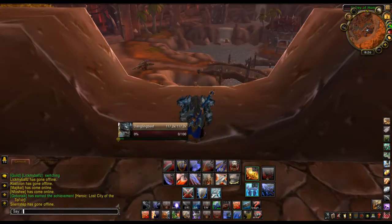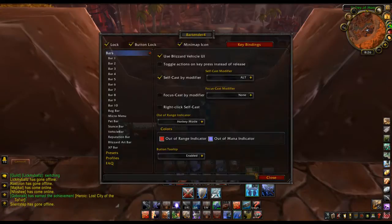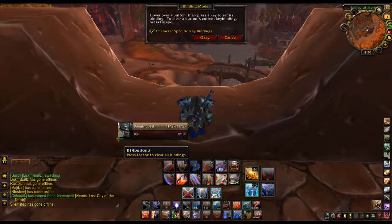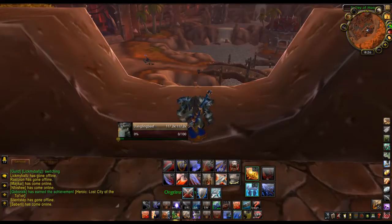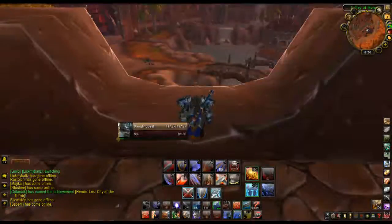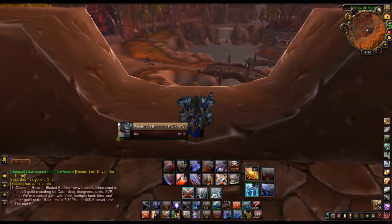If you have Bartender, just hit slash bt4, go to your icon, Keybinding, go over anything, click a button, you got it. Same thing with Dominoes. Keybinds are really simple and very helpful. For the little time it costs to do it, it can save you a shitload of deaths and make you a more skillful player all around.